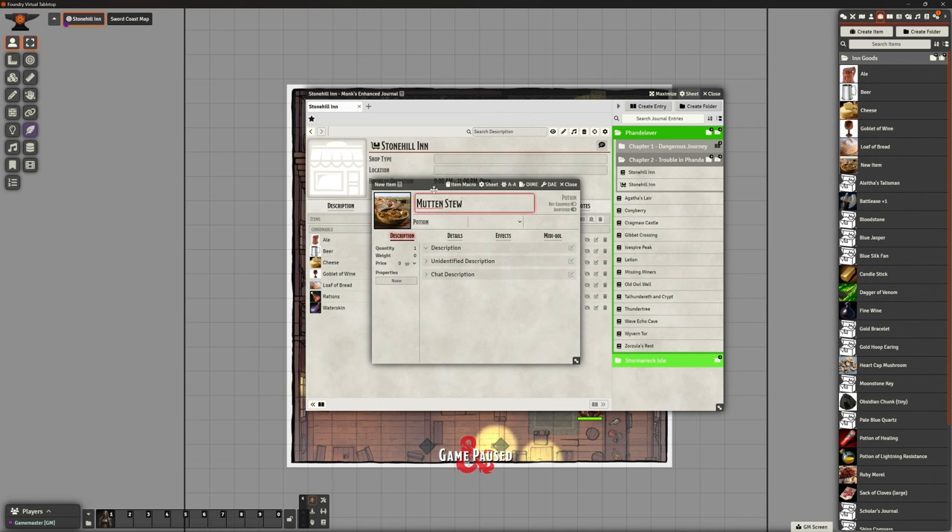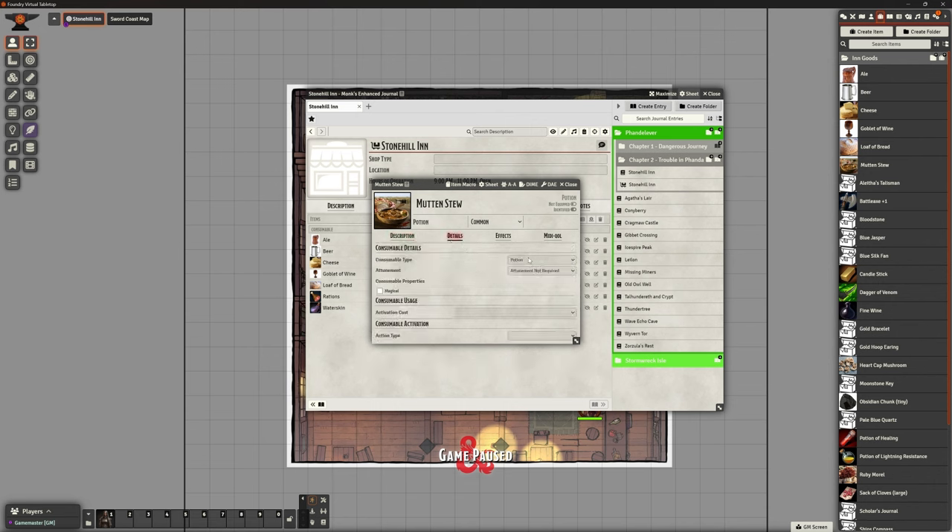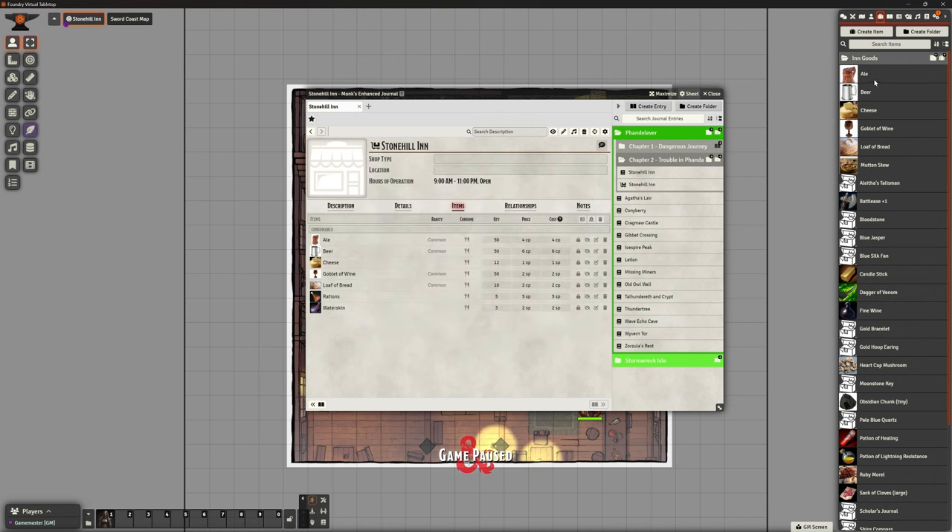The mutton stew is going to be the most common meal always available. Looking at meal prices per day: squalid, poor, modest - a chunk of meat is three silver pieces. I'd say three silver since it's a full meal with veggies and everything else in it. That's a decent proper meal for hard-working laborers like the miners. It's a common food source - easy peasy.